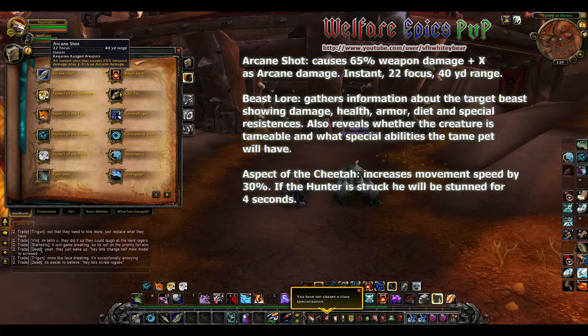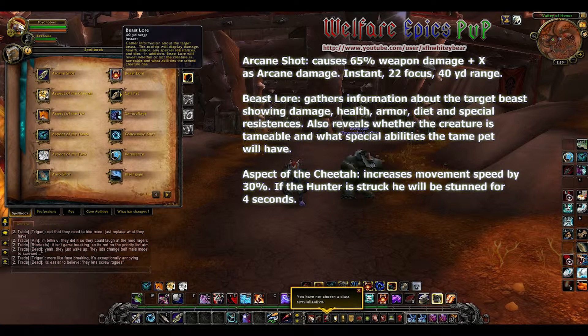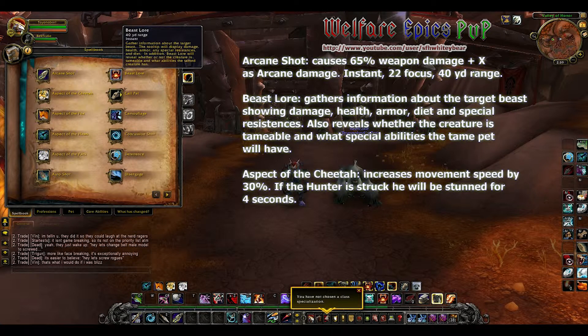Arcane Shot deals 65 percent weapon damage plus X as arcane damage. We also have Beast Lore, which gathers information about the target beast, showing damage, health, armor, diet, and special resistances. It also reveals whether the creature is tameable and what special abilities the tamed pet will have.